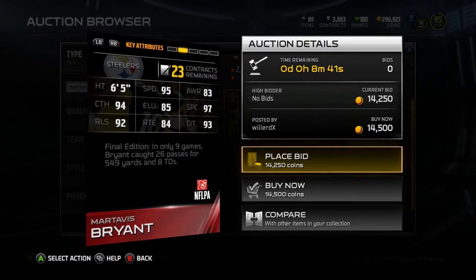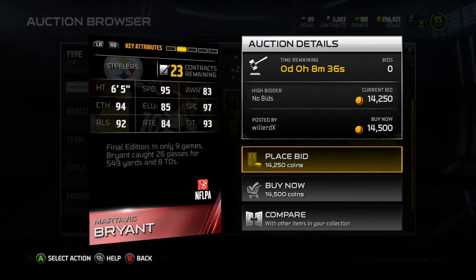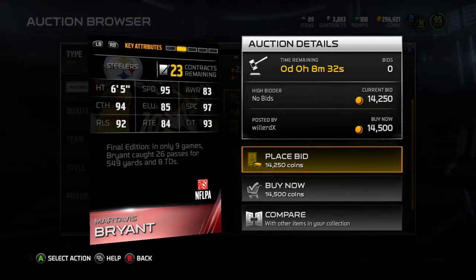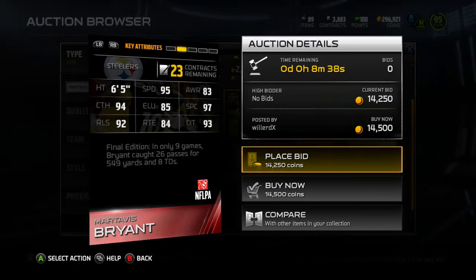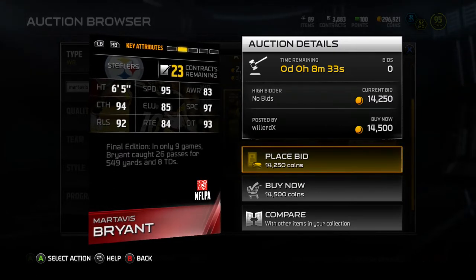First of all, it has 95 speed. I know it's not crazy burner speed, but 95 speed is phenomenal for how fast he is. Now he is 6'5, and that's tall as hell for a wide receiver. He has 97 spectacular catch, 93 catch in traffic, and 92 release.